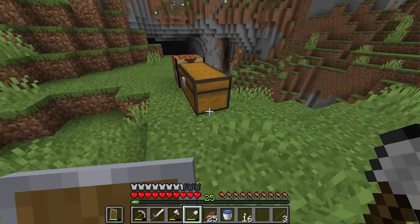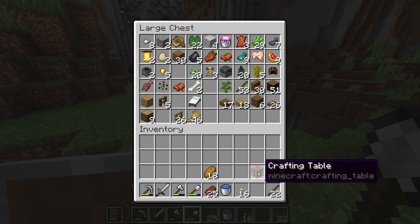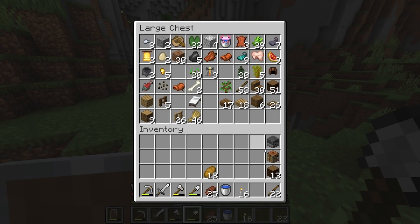I'm going to bring a little bit more wood and some sticks. We've got a bunch of food, a water bucket, and a pickaxe - it's not looking great on durability but we've got a crafting table. I'll bring the blast furnace as well, that's a good idea.